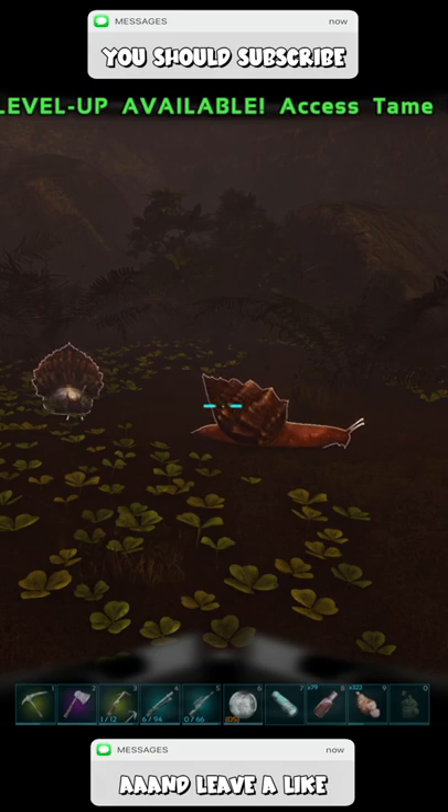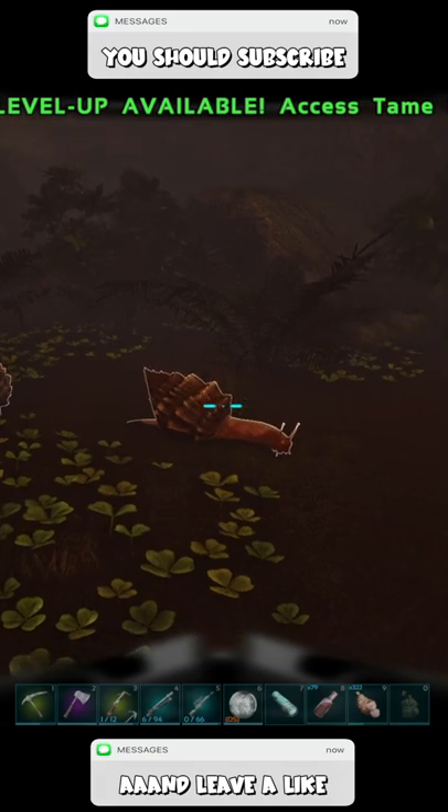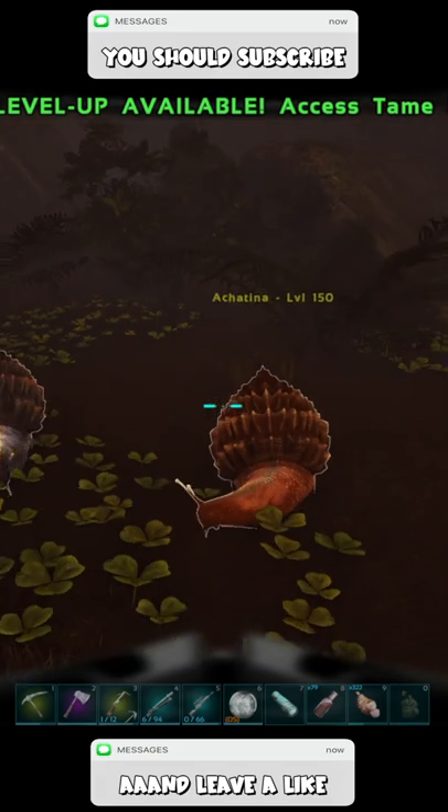Not only can the BLZ Bufo be used to farm cementing paste, it can also deal torpor to other creatures.